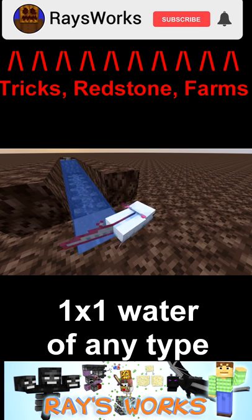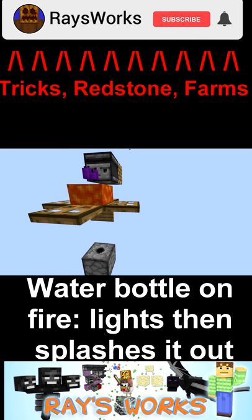Axolotls and glow squids have a unique ability to spawn in water that is super thin. It's also possible to light and extinguish a candle instantly.